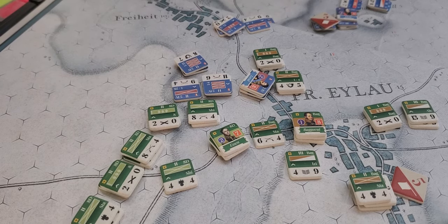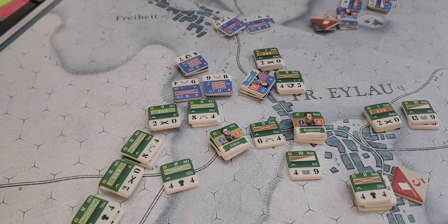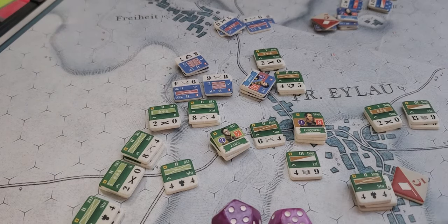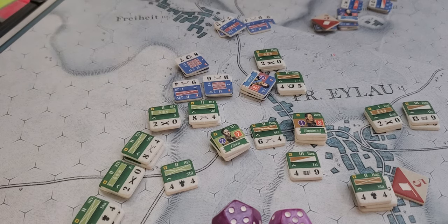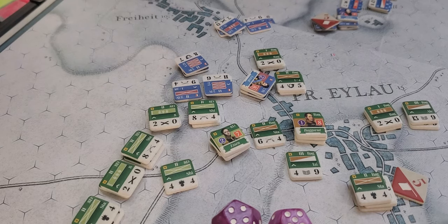So most of them fire out of the given hex, doubled because they're in line, so they go onto the eight table. I'm looking for a 2d6 roll. I rolled a nine this time — a nine on the eight column. I think there was a plus two for the last time for being in column. Nine on the eight goes to eleven — that's two step losses. That's going to leave a mark.